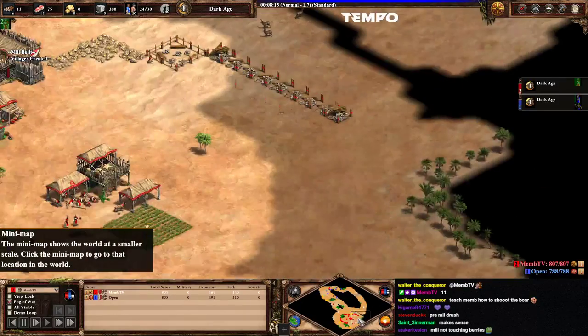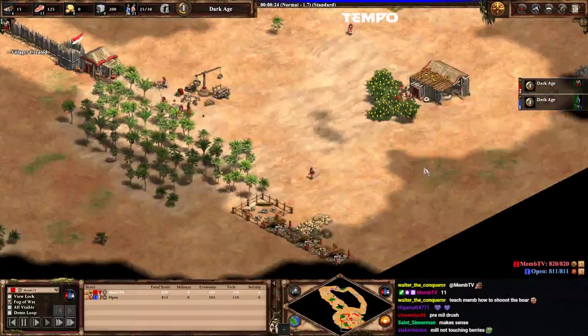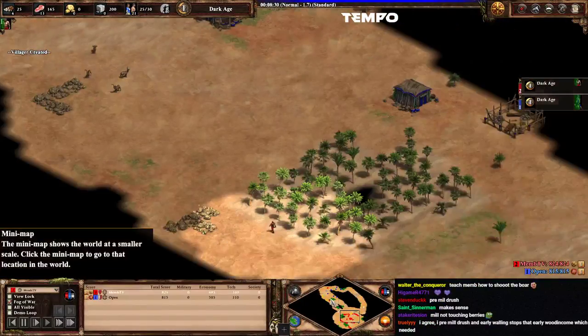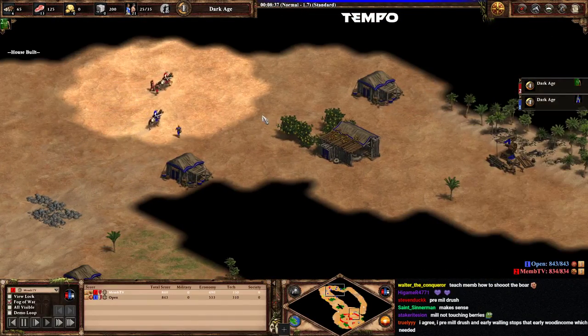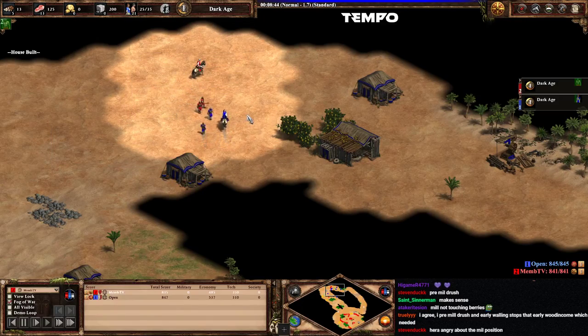Otherwise your sheep are done too quick and your eco will just collapse, especially when you're walled as well. Like now you have three militias at the enemy's base and you're also walling, which doesn't make sense. Like if he has a drush, you're not fully walled anyway, so he will just come in from this side. Those walls don't really make a difference. I would wall way later, especially if you pre-mill drush and put pressure. He's most likely gonna defend anyway, so there's no threat.